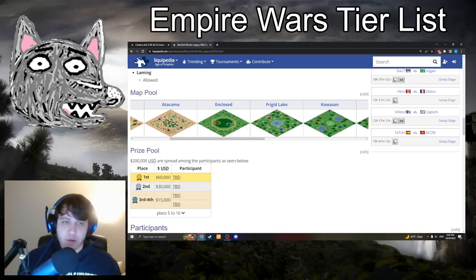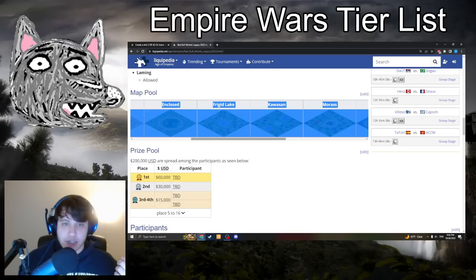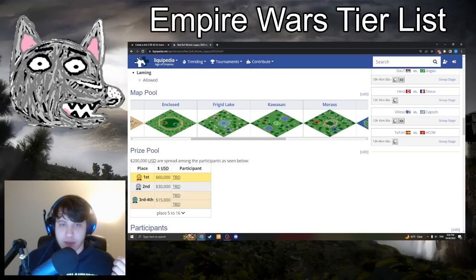Enclosed has been in Red Bull tournaments before — you can wall yourself in early on, but the gold is all very exposed and there's rocky terrain you can't build on. Frigid Lake has the TC starting in the shallows, so you can't build farms around it. Kawasan has the forage bushes in the middle and the two ponds.